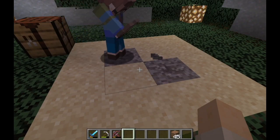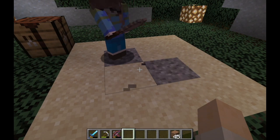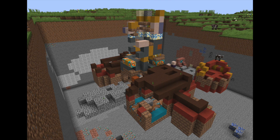Trail ruins are a buried structure - there's not really any way of showing this but trail ruins can be found in taigas, snowy taigas, old growth forest biomes, and jungles. Here you can find armor trim templates, which we'll get into later, and you can also find a new music disc by brushing suspicious blocks in this structure.